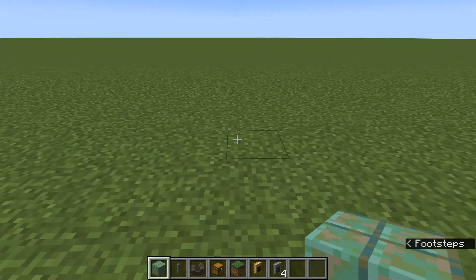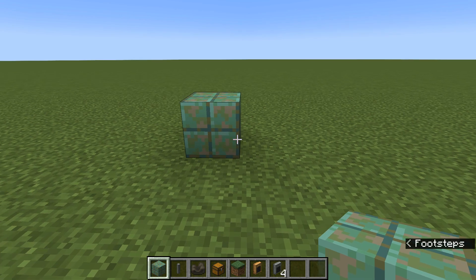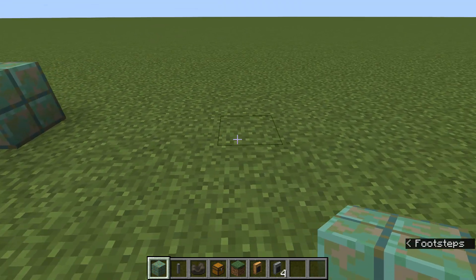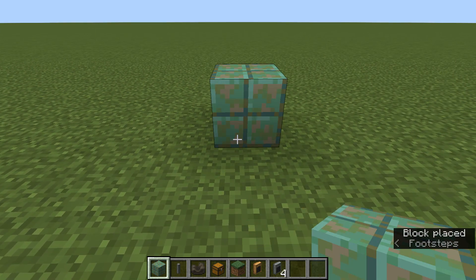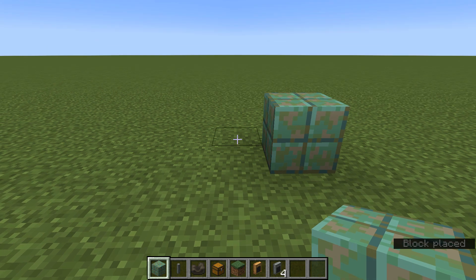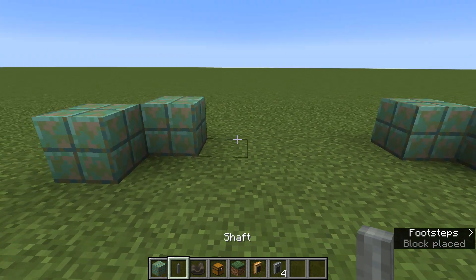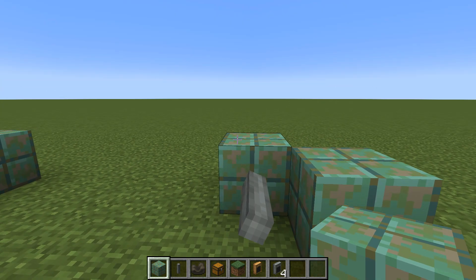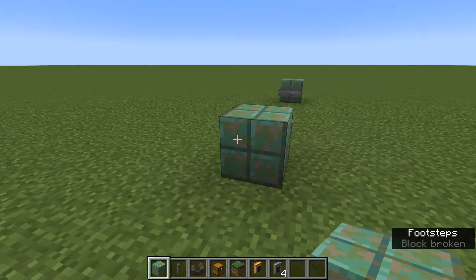The first thing we're going to want to do is place down a little building block wherever you're going to be making your device. Then skip six blocks — one, two, three, four, five and six — then place down another building block. On the row behind those, fill in just one block with blocks as well, just so that you can place shafts up against them. Then knock out those blocks — they were just little placeholders — and come around the back.